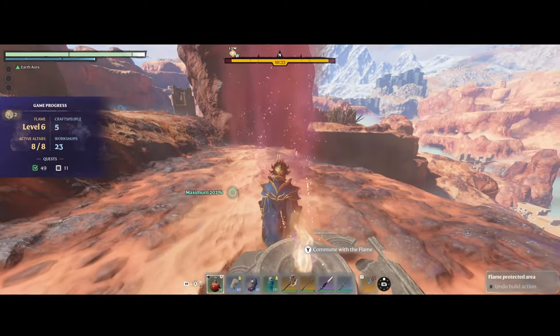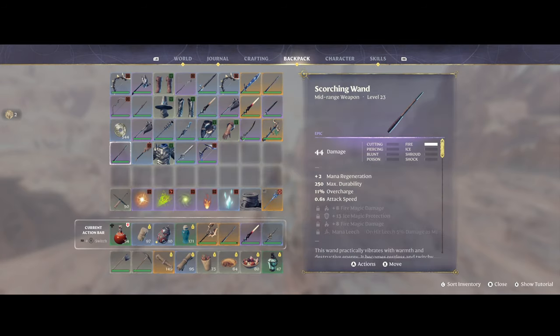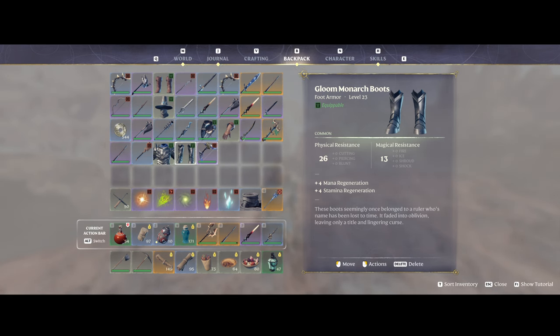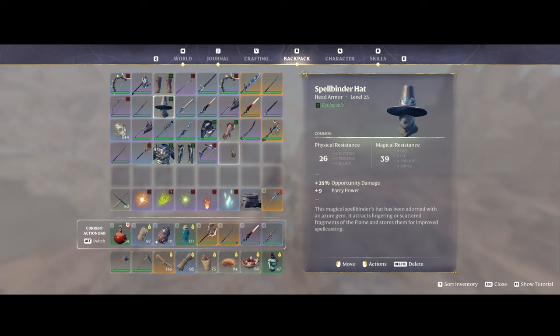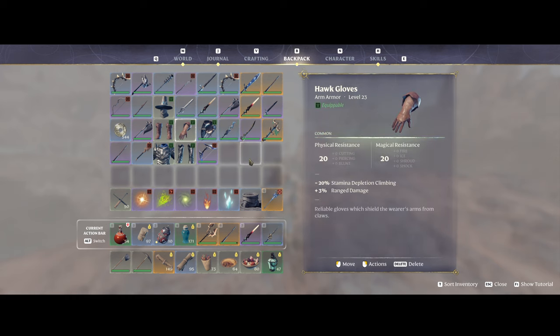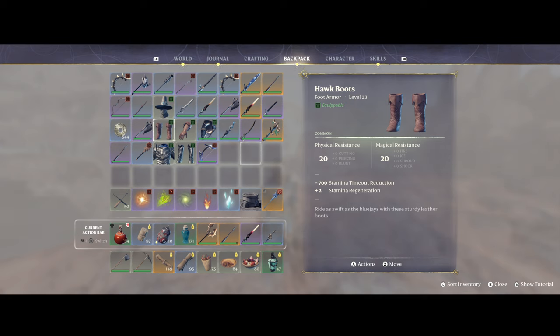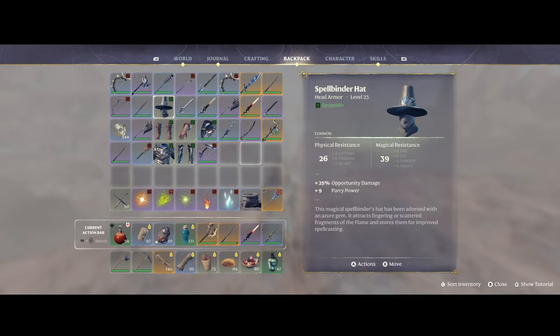The cool thing about these chests is this is the only location I've found in the game so far that has a good enough chance to drop the monarch set — the headpiece, chest, pants, gloves, and boots. It's also the only place where I've found the spellbinder set drop. The spellbinder is mainly for melee players, the hawk set is for agility-based or rogue-type players for stamina regen, and then you have the spellbinder set as well.